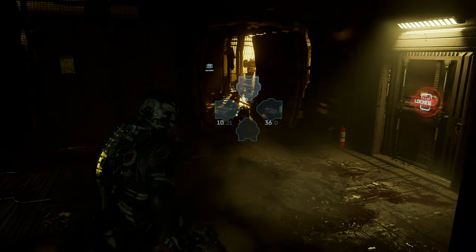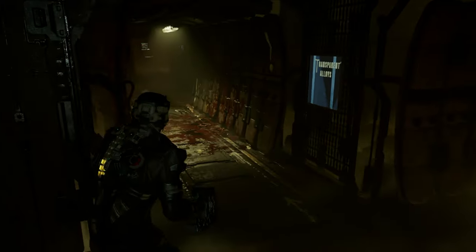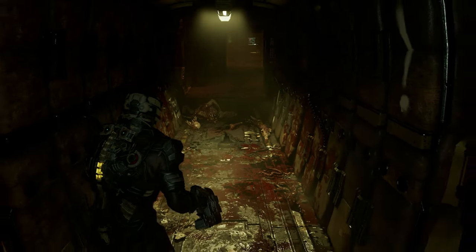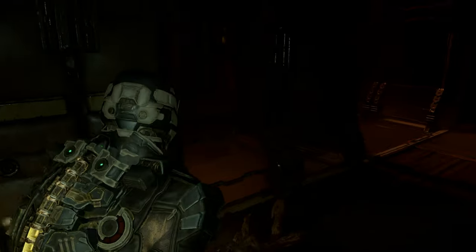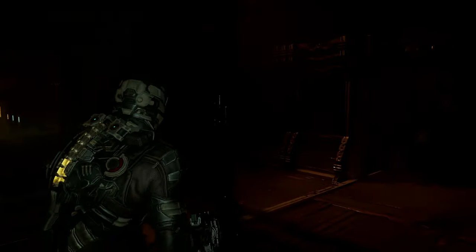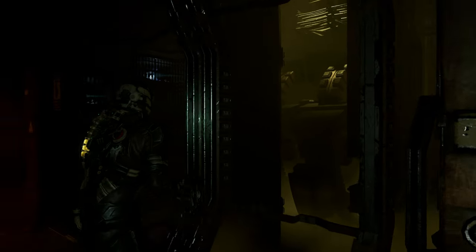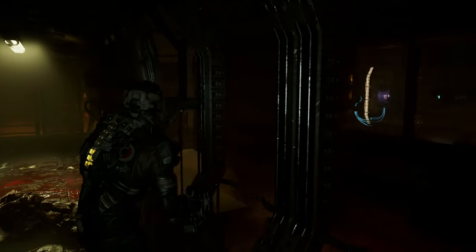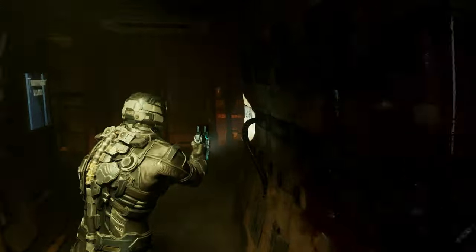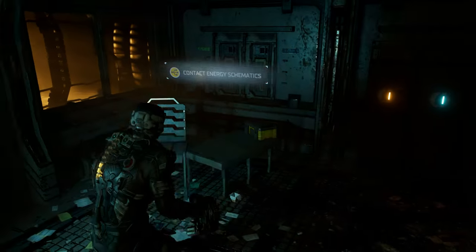Now to open this, you have to go to the right, go along the right side, and then at that first corner go up that left corner. This took me a while to figure out. You'll see inside the room and then you'll be able to shoot the door lock that's inside. There you go — you can see the little shining door lock, you shoot the door lock and there you have it, you can get inside and get the contact energy schematic.